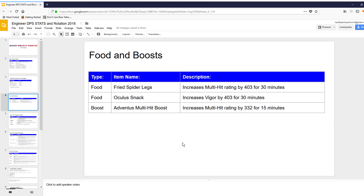Next slide is Food and Boosts. There are two foods you can focus on. If your multi-hit and vigor are a little low, Fried Spider Legs actually increases your multi-hit rating by 403 for about 30 minutes — that equates to roughly 1% to 2% additional multi-hit. Same thing with Oculus Snacks, except this one focuses on vigor. And there's also a boost you can use which will increase your multi-hit rating by 332 for 15 minutes. These are things to look for if you need to supplement your stats beyond what gear and runes provide.